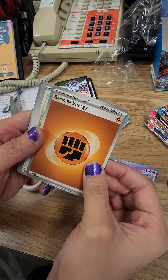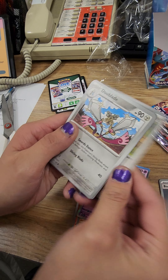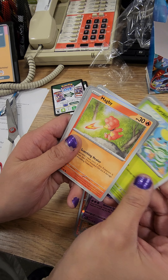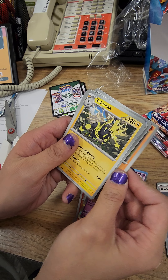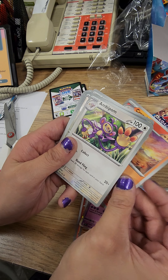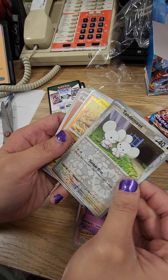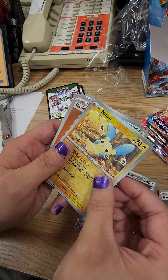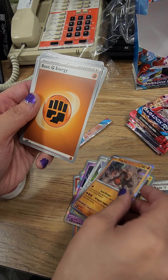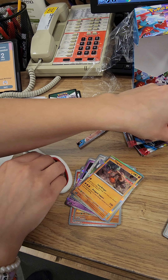We got fighting energy. Whismur, Dewblade, Skitty, Magby, Zebstrika, another Croconaw, and Bebop. Tandem Mouse is gonna be our first holo, Minun is gonna be our other holo, and looks like our border holo is Ting-Lu. Four packs to go.